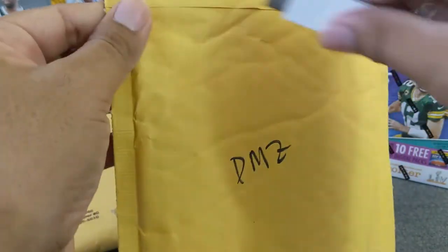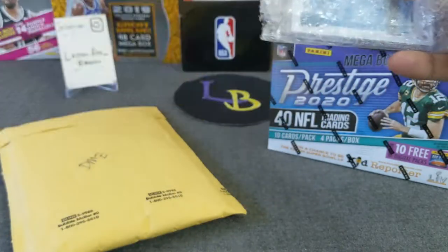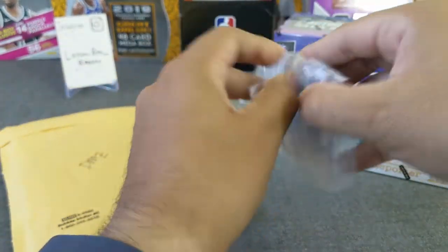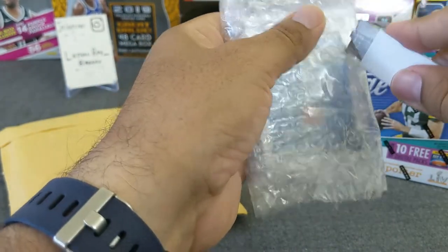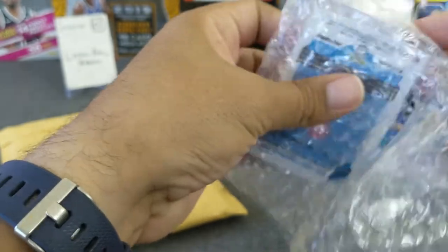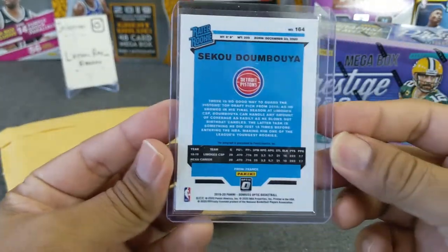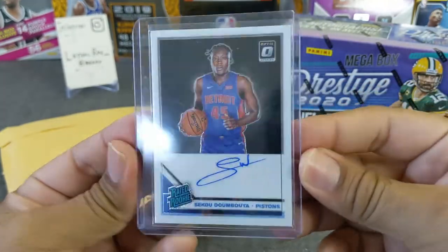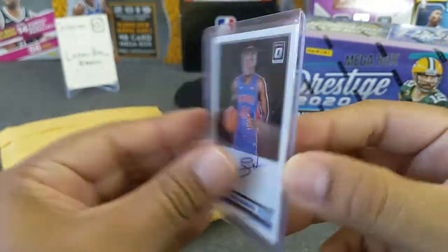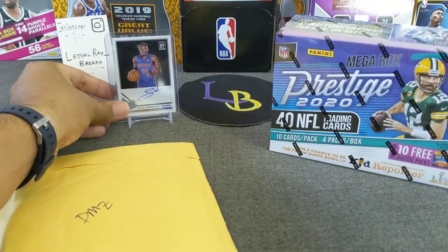Here's another DMZ package. This one is a basketball repack that he did. I think I did pretty good on this one, not too bad. Got an auto rookie — oh, Sekou Doumbouya, on-card. Sekou Radio Rookie from Optic, pretty good looking card, I really like this card. It's very nice looking.